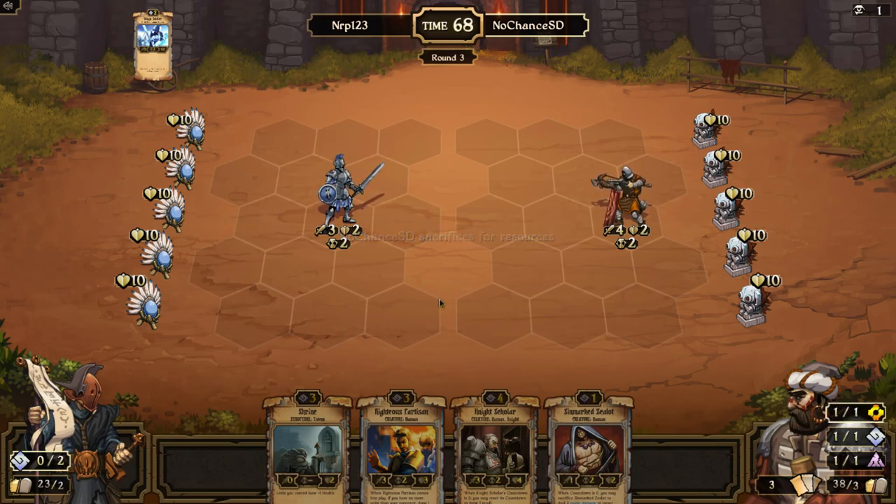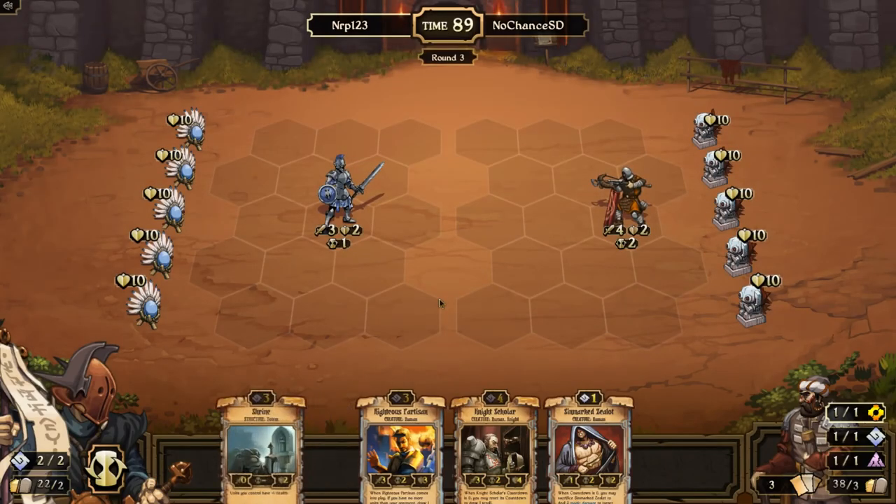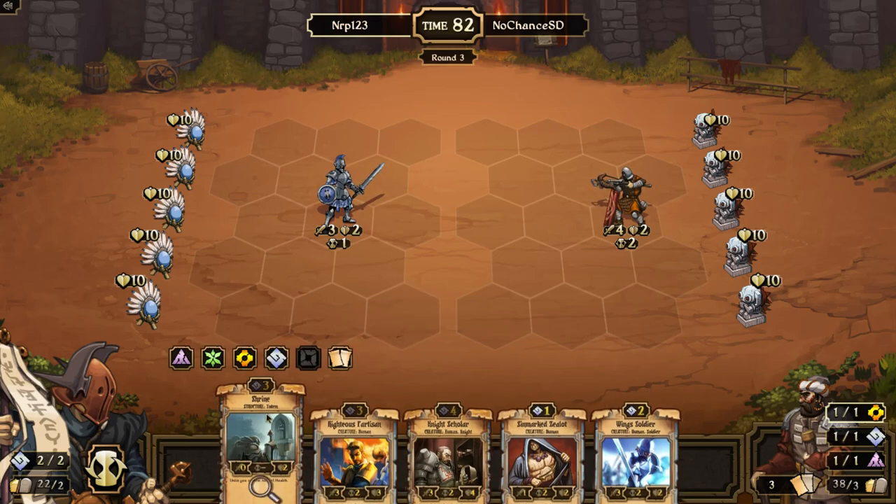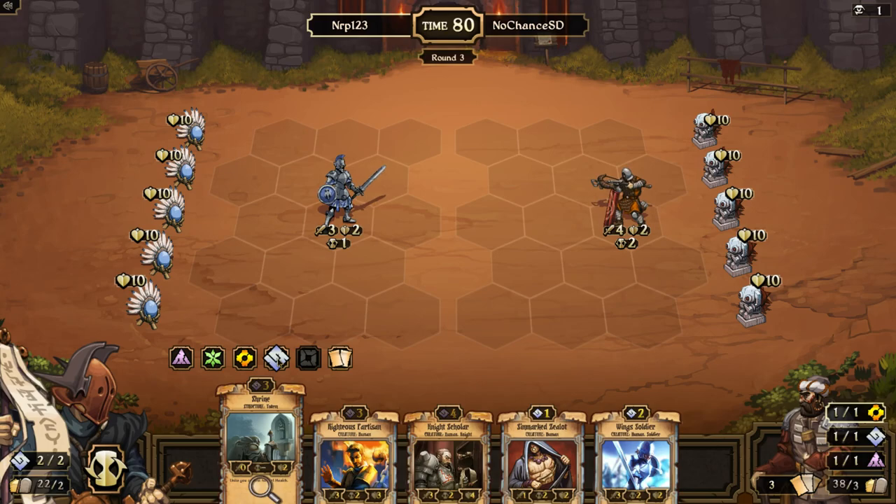I'm hoping he plays a unit this turn so I can play the Righteous Partisan and get some value out of it. If he doesn't place a unit, I'll probably end up placing the Shrine. He's going three colors — he didn't play units, so I could actually play Sinmark Zealot and Wing Soldier. Yeah, I'll do that and get rid of the Shrine.